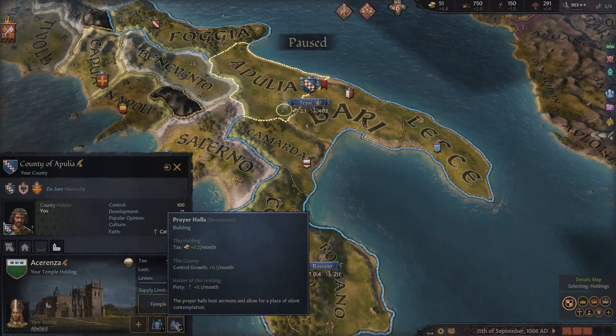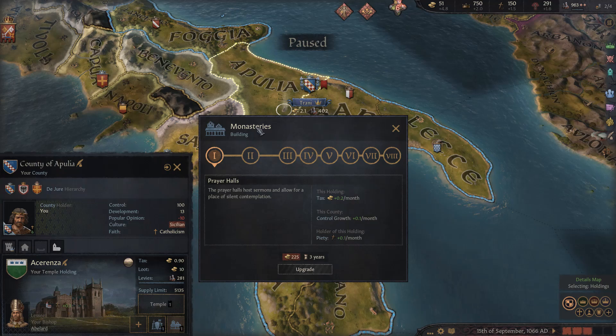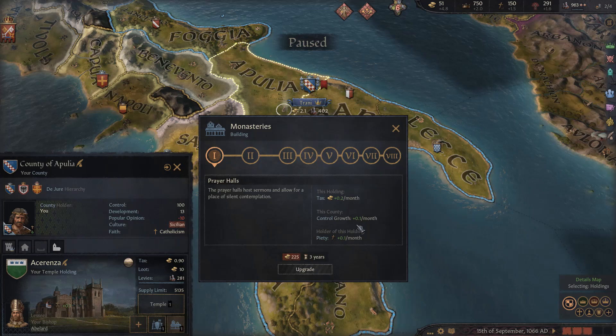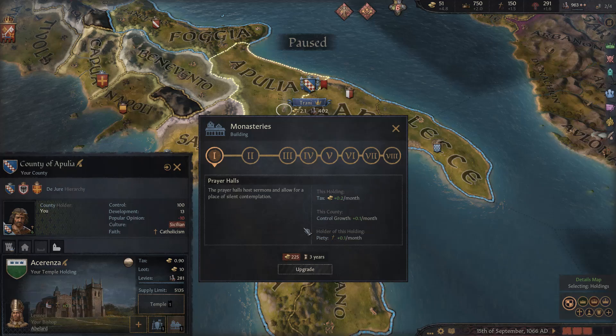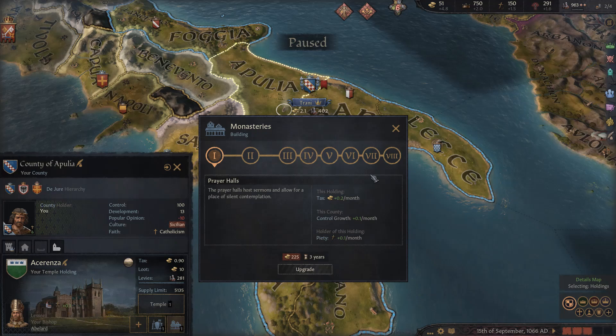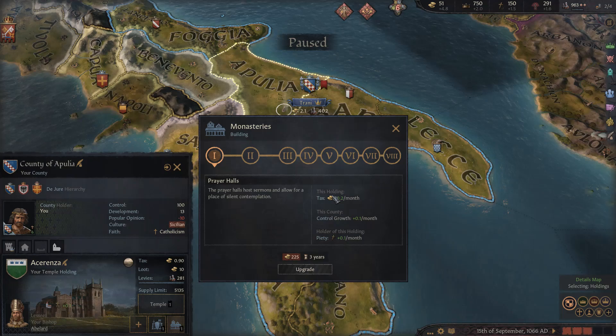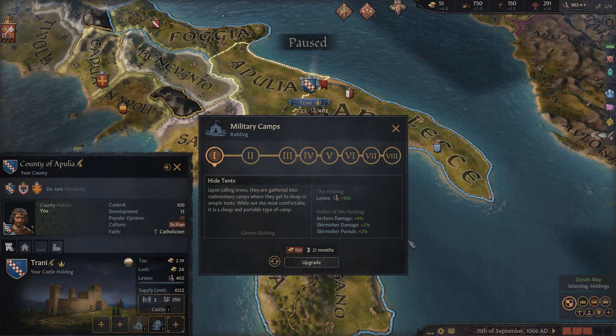In a temple holding like Asarenza you have prayer halls, which are part of monasteries — the other holding buildings found in temples. Monasteries give you a tax modifier, a control growth modifier, and piety growth. According to Paradox's info it says 'realm wide,' so I'm going with duchy level at this time. Since I own this one directly, I get most of the benefits even with a bishop — the bishop gets the holding tax, the county gets control growth, and I get the piety growth.